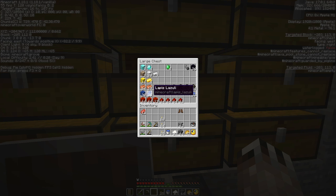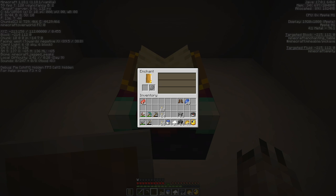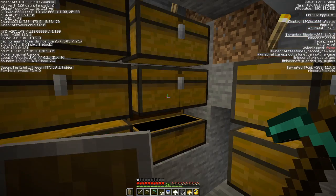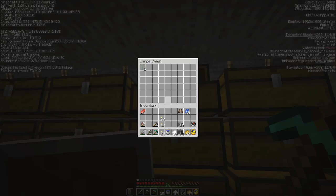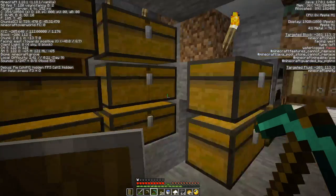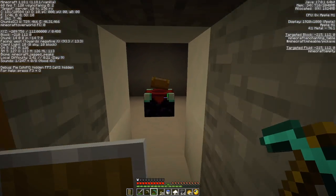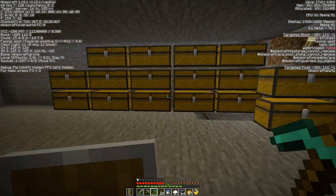Let's grab some lapis and figure out what to do first. I've got 36 levels. If I pop this in here I can get efficiency on my pickaxe — that's not bad. I probably want to start making books and enchanting books to see what I can get. Oh, it's a smoker — let's put some coal in as fuel and put in the beef. It goes fast, nice. I need more books so I can start building bookshelves and build this enchanting setup into a full thing.